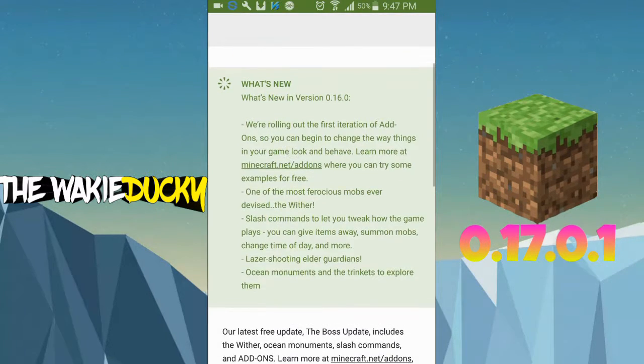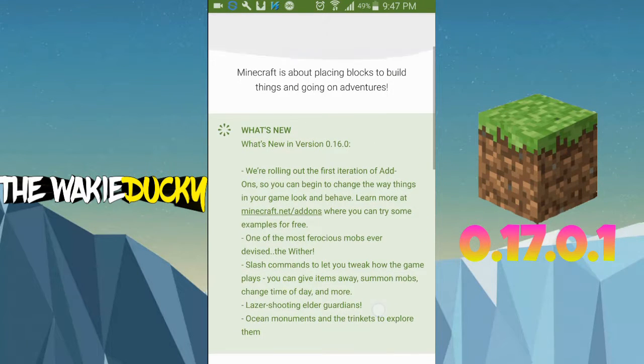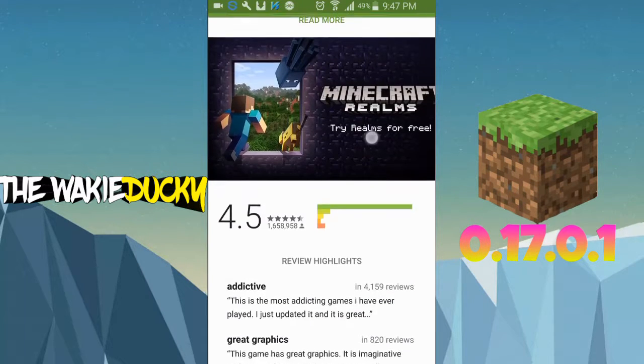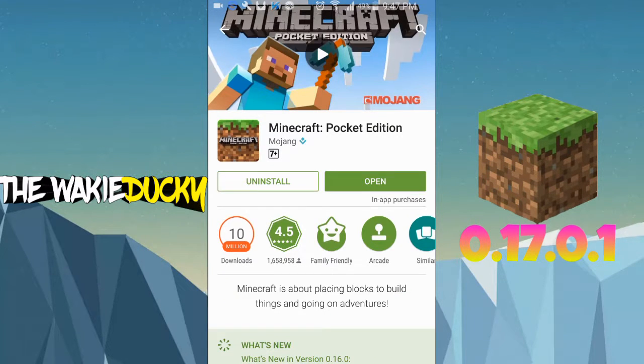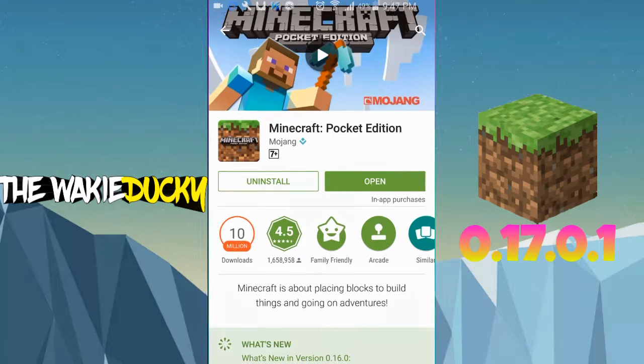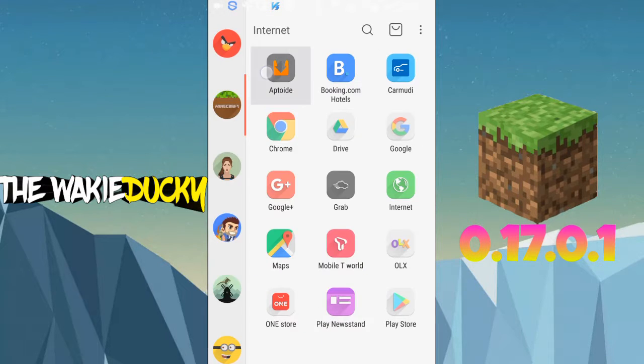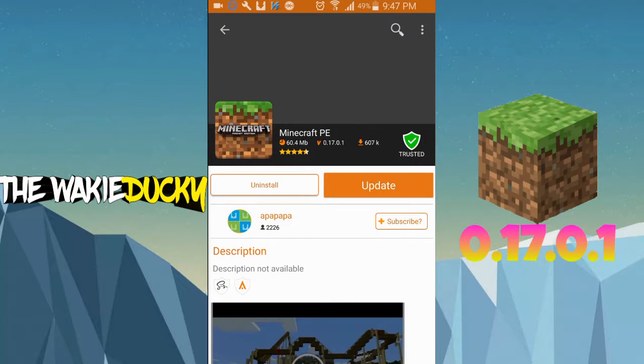But first I'm gonna show you this — this is the 0.16. So if you want to update your Minecraft to the newer version, I'm gonna show you today. You can't update Minecraft Pocket Edition on Google Play right now, so if you want to update early just go to Aptoide.